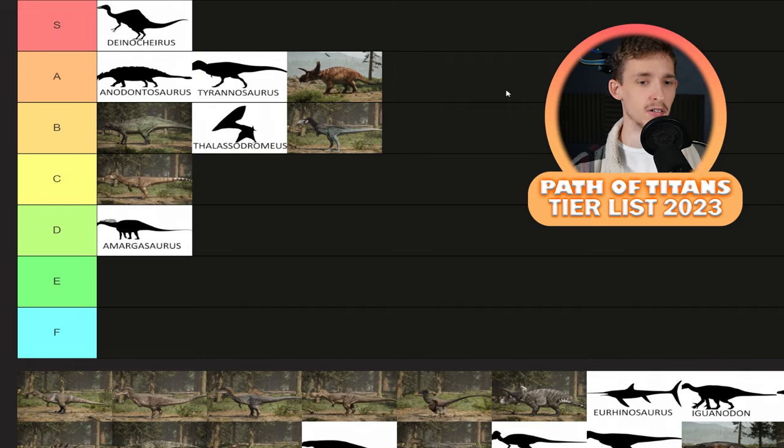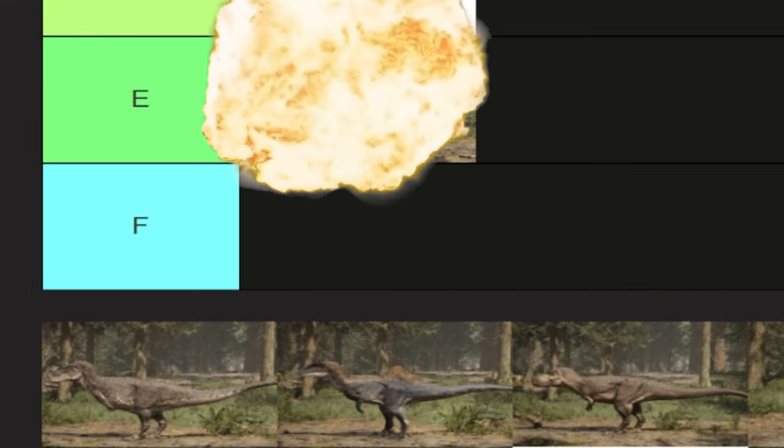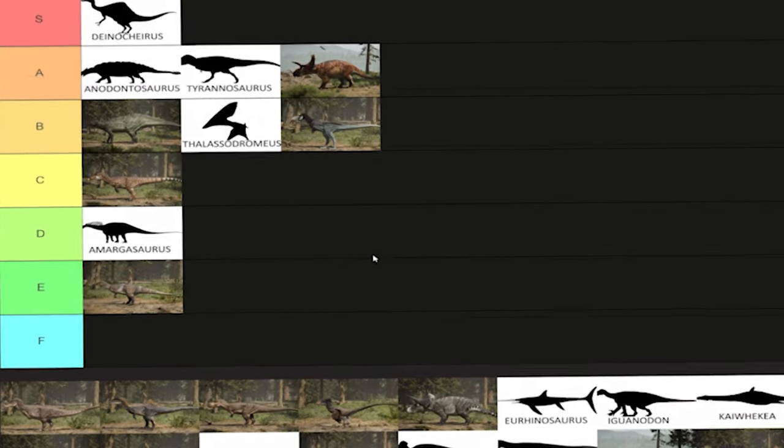I think Spino sits in a similar category to Deinocheirus at the moment. Kanto — I think it's obvious E tier. I mean, it's Kantosaurus. I love Kanto, don't get me wrong. If I could, I'd put it all the way into S tier, but no, it goes into E tier for now.